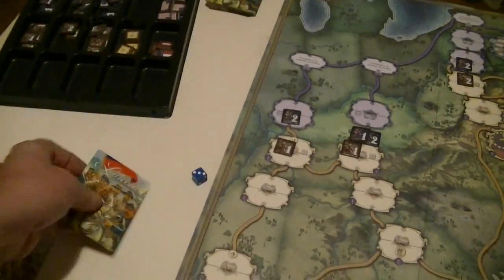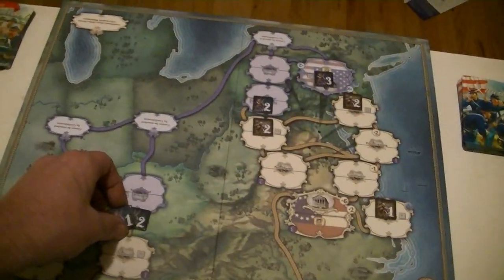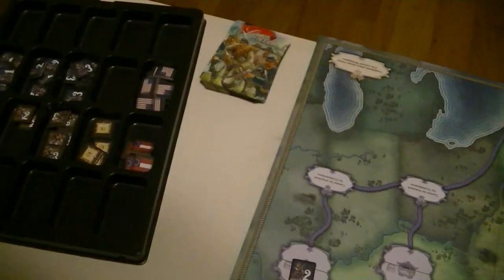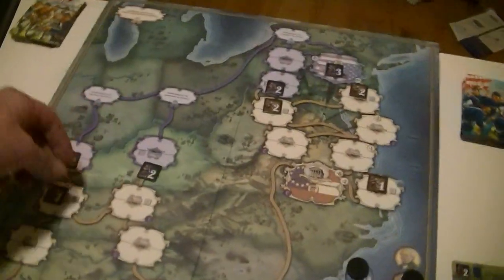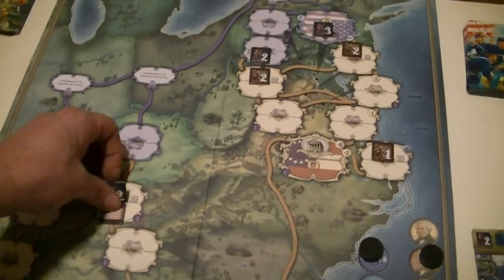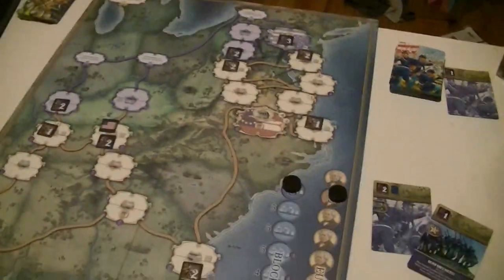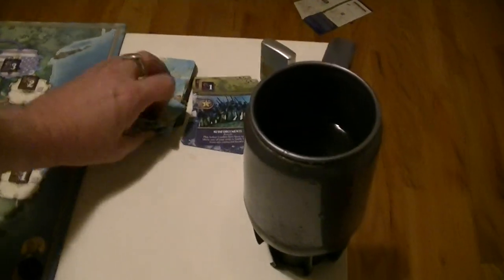I'm going to play the four-point defense. That gives me a five — no defensive benefit here. Three, four, five, six — the Confederates lose. But the Union loses half their force as well; they're not affected by the limit. Maybe I shouldn't have fought. But the Union has just taken Nashville, worth a victory point, and that right away gets me further along. We get three quick cards back.